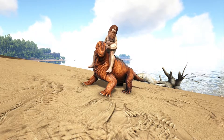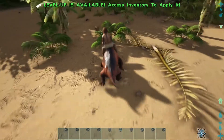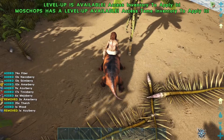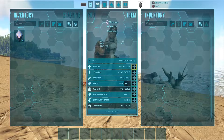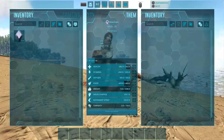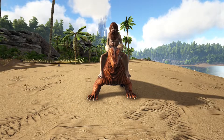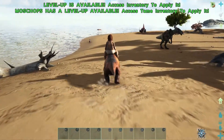Coming in at number one — it's small in size, but it packs quite a punch — and that is the Moschops. The Moschops is hands down one of my favorite starter creatures. You don't need a saddle, you find them everywhere on the beach, and they're a passive tame. They have an incredible amount of health. This is a level 24 Moschops and it already has 585 health.